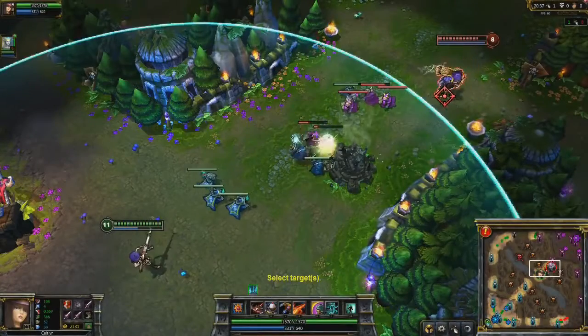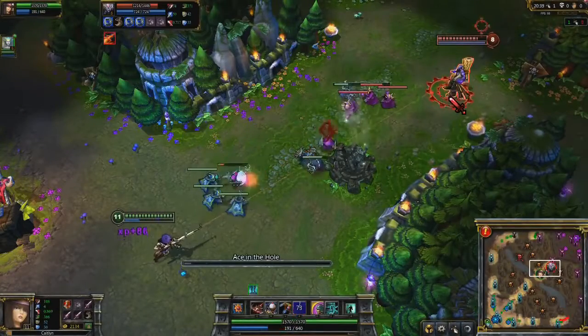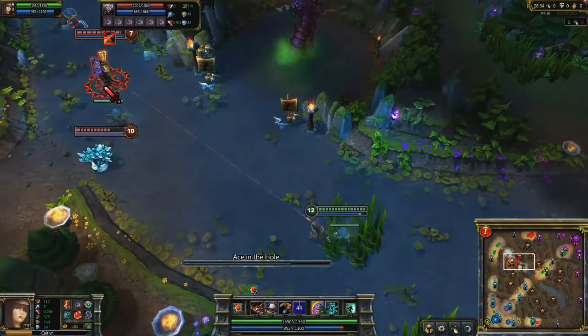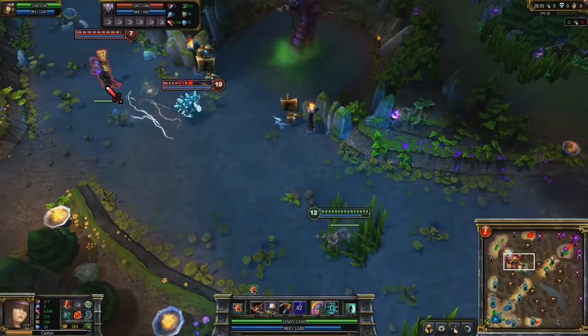Caitlyn's ultimate is Ace in the Hole. Caitlyn channels to fire a bullet at a target enemy champion. While the bullet will never miss, an enemy champion may walk into the bullet's path and take the shot for their teammate.